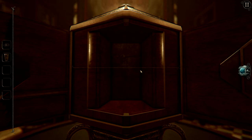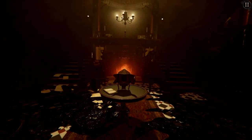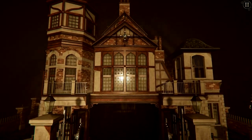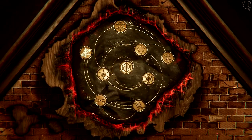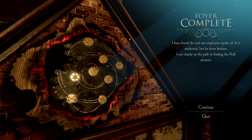Take the artifact and the chapter is completed. "I have found the seal my employer spoke of. It is weakened, but far from broken. I am clearly on the path to finding the null element." And that'll be it for now — thanks for watching, stay tuned for next time, and I hope to catch you all tomorrow for some more of The Room 4: Old Sins. Goodbye!